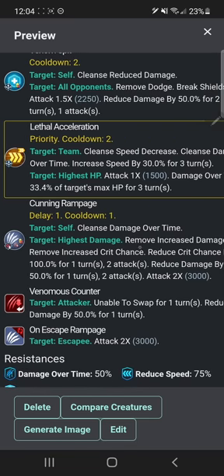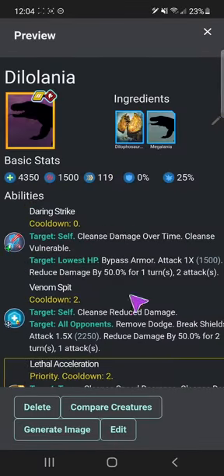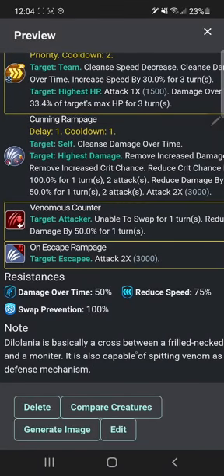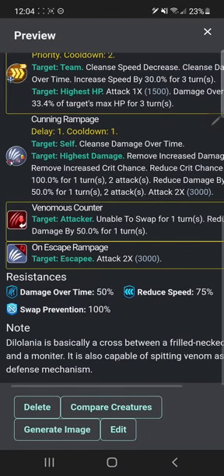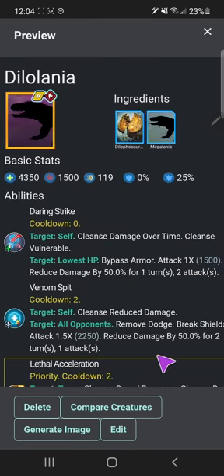Cunning rampage — I'll keep it as cunning rampage rather than a delayed one, because I hate delayed cunning rampage. Venomous counter, on-escape rampage, and some lackluster resistances to make up for its insane combination ability. That's a 25% crit chance, I just realized. Dilalania is basically a cross between a frilled-necked lizard and a monitor, and is also capable of spitting venom as a defense mechanism.